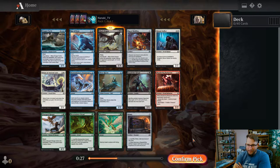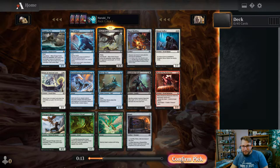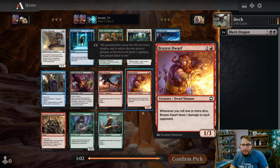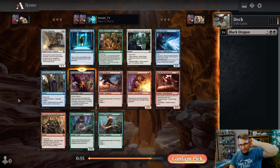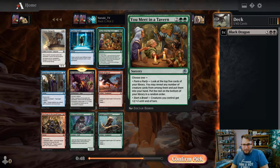It's black, not blue. I'm not going to avoid blue like the plague, but blue's not exactly where you want to be, especially when you can be in black. So I don't think it's close here at all - Black Dragon's just so good. Knowing what I got into, I might take the Cloister Gargoyle, but maybe not - it's still too early.